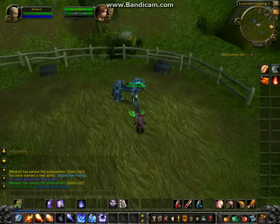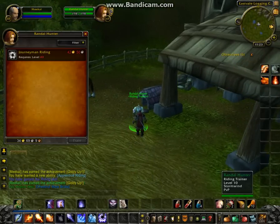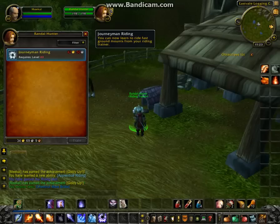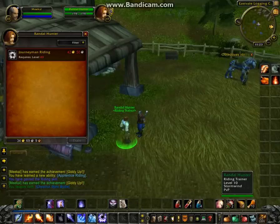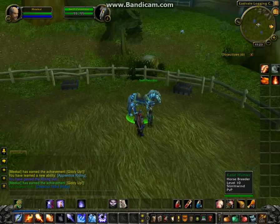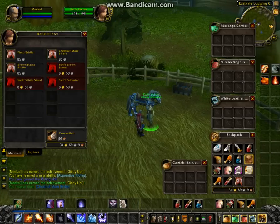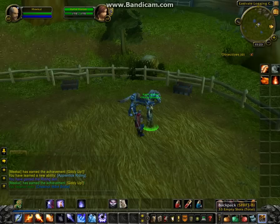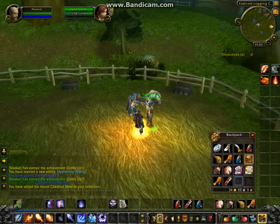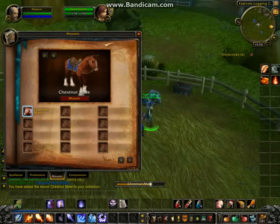We're going to buy this chestnut mare. While we're here, this is a good time to look at the other prices. My character in 20 more levels can learn journeyman riding — basically riding a mount that's a little bit faster than the current mount I'll be getting. It's going to cost 42 gold 50 silver to learn it, and the mount will be 8 gold 50 silver. So you can see it's going to cost quite a bit more, but within 20 levels there's really no reason why somebody can't get that money.